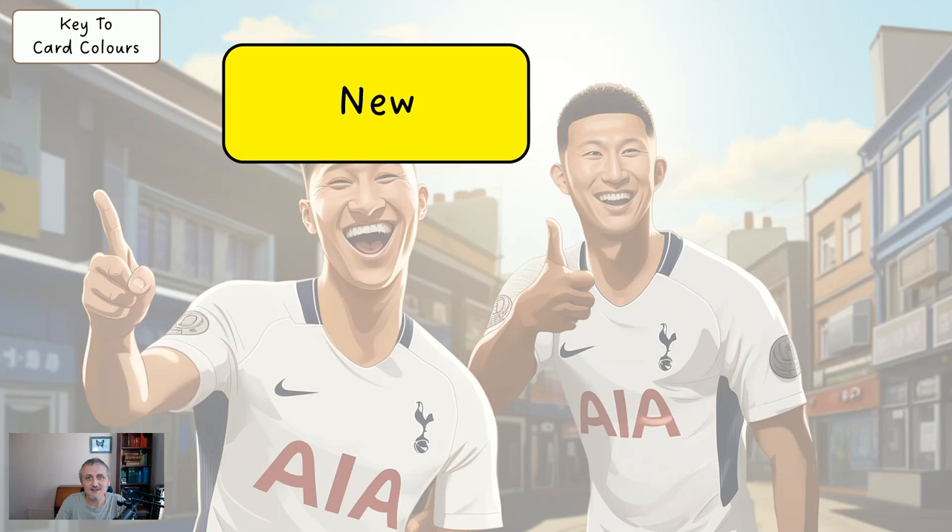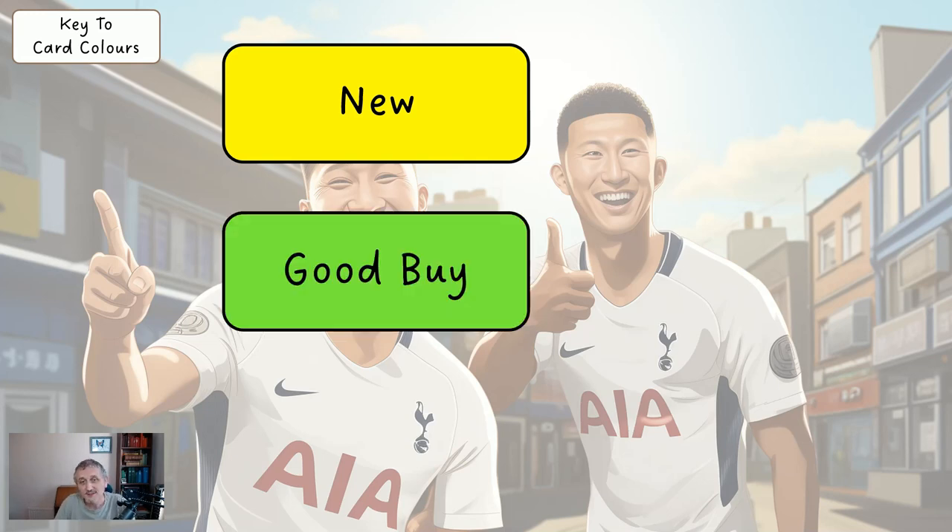Yellow or gold — it was supposed to be a bit goldy — that's simply a new player, which means they're new to the system this week. You may want to get them if you're thinking of offloading another player. Green is a good buy, which means they should do very well either the next week or two, or they're good to buy because over the next few weeks they're going to be quite good. With this system we're always taking a long-term view.